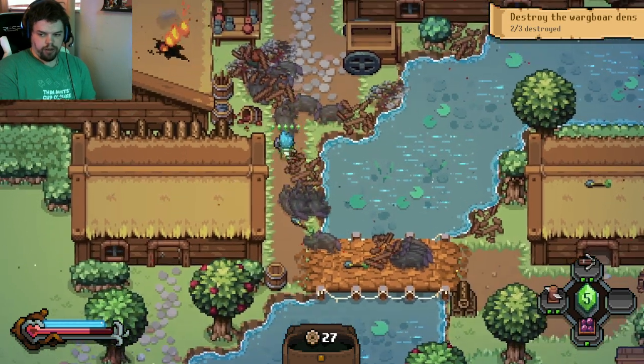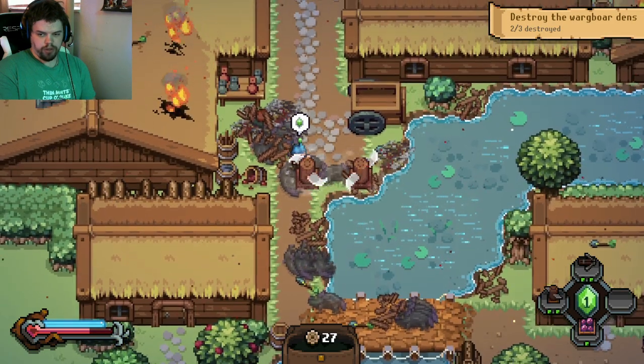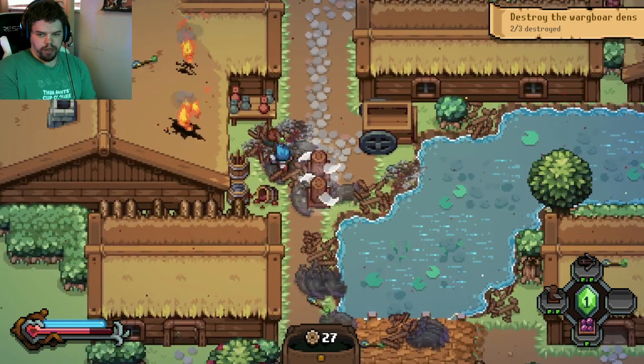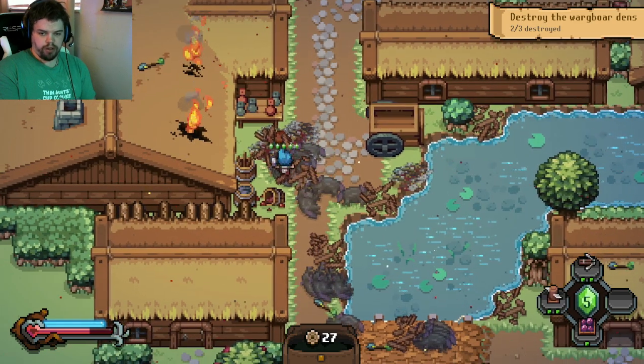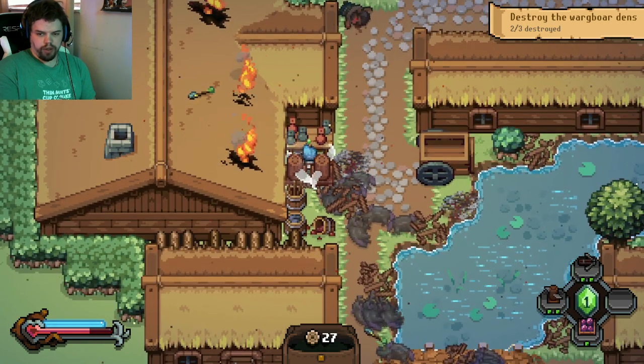If you get desperate towards the end, you can throw one down here and then one down here — they're kind of attracted to it. Once one goes down, throw another one behind it, and so on. Move towards the corner and keep throwing a couple down.